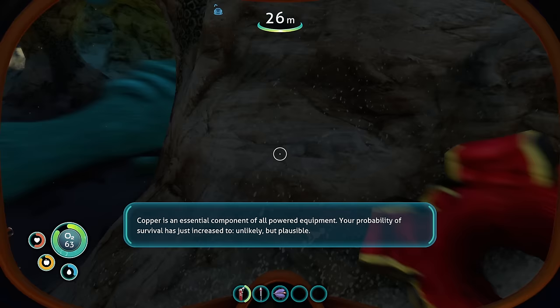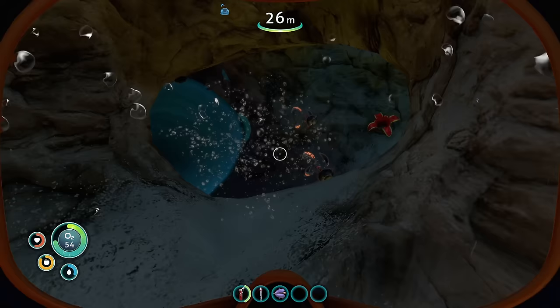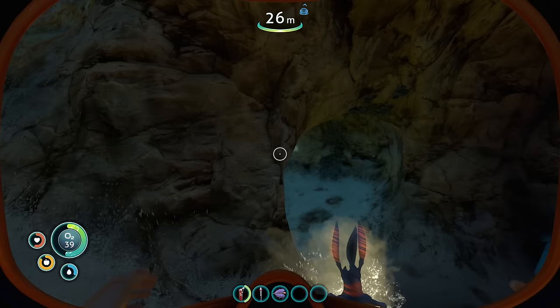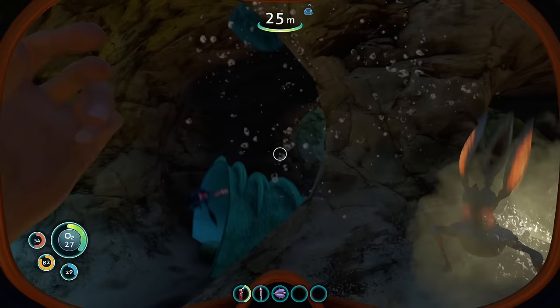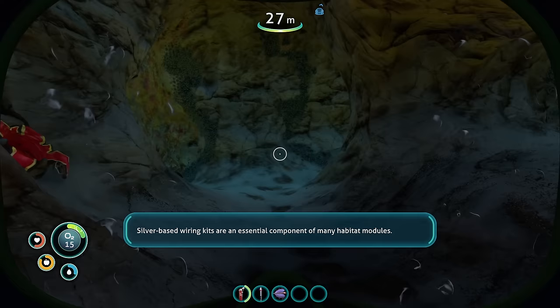Wow, that's good to know. Gold, limestone, egg. You are titanium. Detecting sulfur deposits in the local cave systems — sulfur is an essential component of the repair tool. Well, we've got just about everything we can. We've strip-mined it. How did I miss you? Sulfur-based wiring kits are an essential component of many habitat modules. That's enough of that — let's go see what tech that's unlocked. That's what I should have found immediately: go down there and find that stuff. This should unlock some more tech.